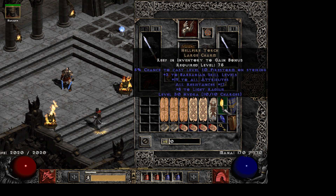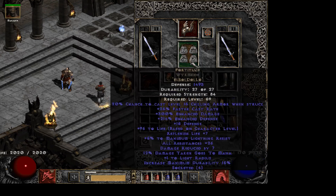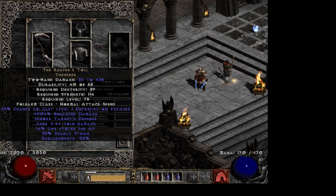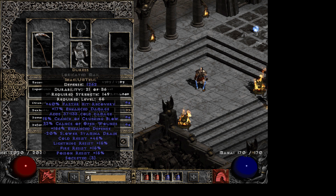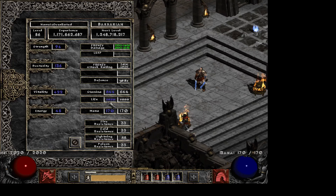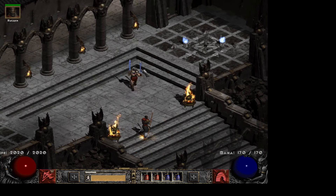Then you have your Torch and your Annihilus. That's pretty much the gear. I can quickly showcase my Merc as well. I'm using a Reaper's Toll. This is why I don't use Atma's Scarab — the Reaper's Toll can break physical immunes, pretty easily, and it procs a lot on my Merc. I use Duress for the crushing blow — it's nice to kill bosses with — and Guillame's Face for even more crushing blow and damage.